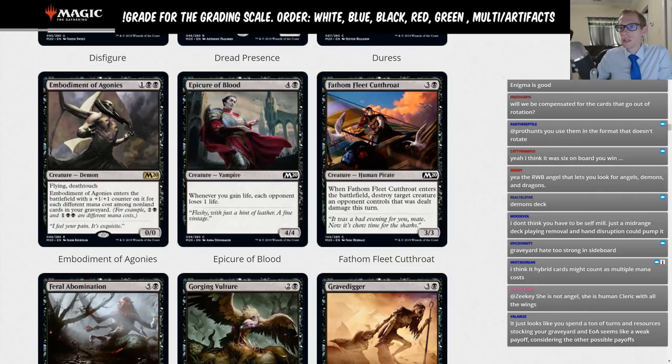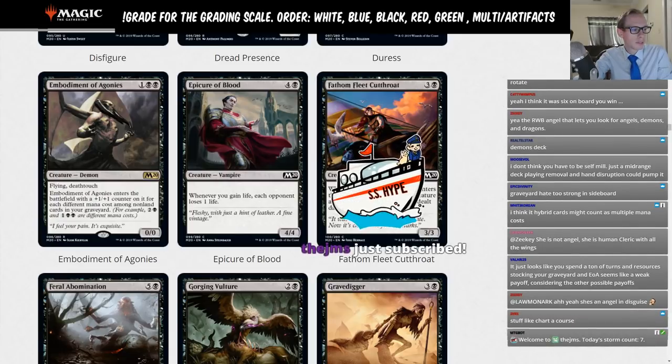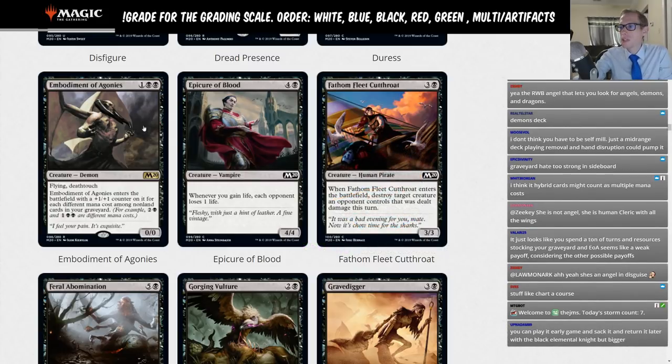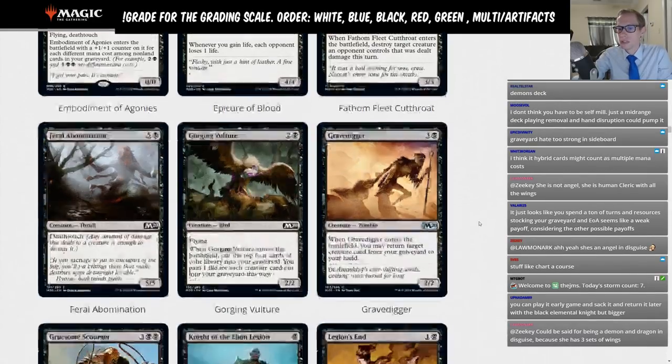Epicure of Blood: five mana 4-4, whenever you gain life each opponent loses one life. This is F — already in Standard and doesn't see play. Fathom Fleet Cutthroat: whenever it enters the battlefield, destroy target creature an opponent controls that was dealt damage this turn. Not F but limited rating — these are commons not made for Standard.